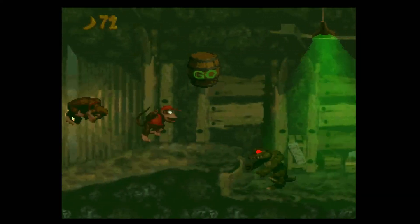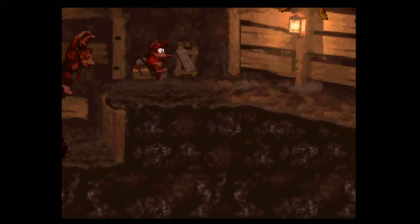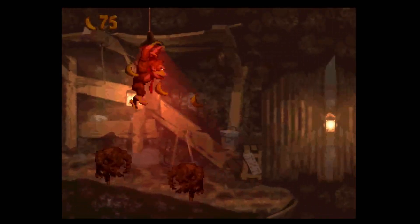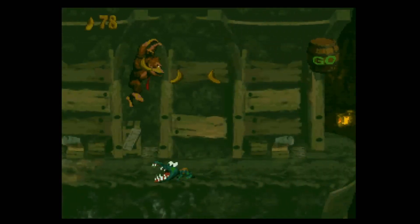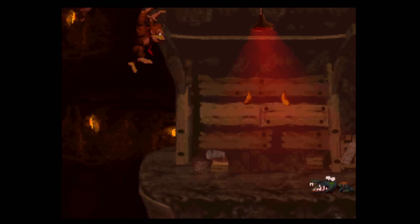Number 1: Stop and Go Station. Number one on our list is Stop and Go Station, the fourth level in Monkey Mines. This stage takes place in the mineshaft and it can get pretty hectic to play through. What really makes this level unique are the barrels found throughout the stage — they start by showing 'Go' in green, but after you tag them, they change to 'Stop' in red. You must continue to hit the barrels you come across to stop the Rock Krocs from moving back and forth rampantly.